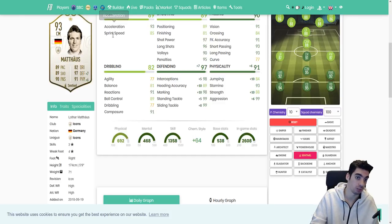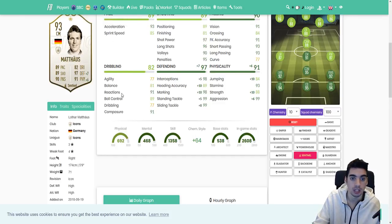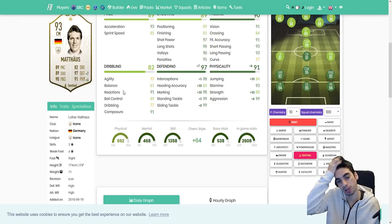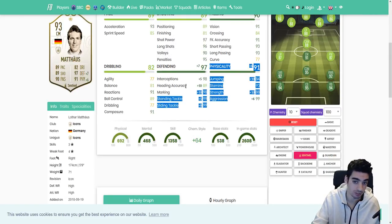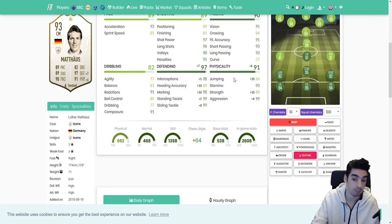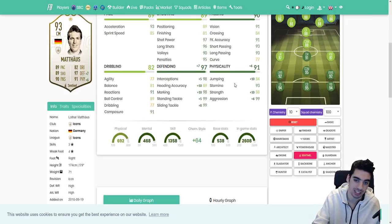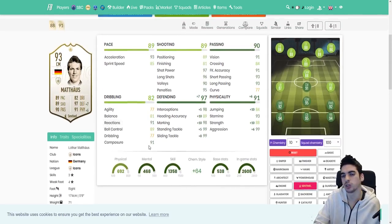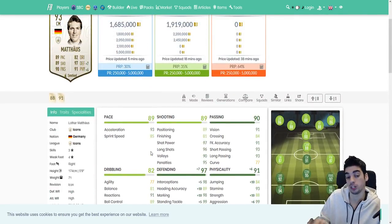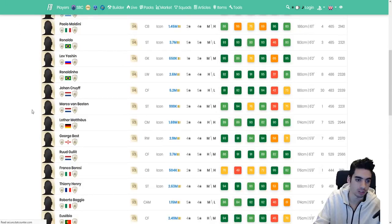Matthaus is the type of card where as you play with him, you'll realize what your play style is. If your center mids don't really get inside or outside the box to shoot, it might be preferable to give him a Sentinel if you're a more defensive player. The agility and balance you're not going to notice too much because his acceleration and sprint speed is already quite nice — acceleration being bigger than sprint speed is more important this year. Agility being 77 and balance being 81 is already pretty nice, and if you improve his defensive capabilities, plus ten on the jumping is going to definitely help a lot.